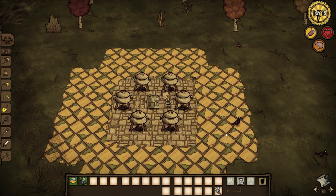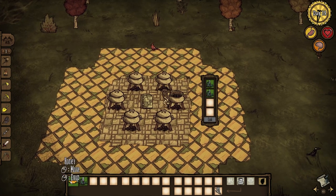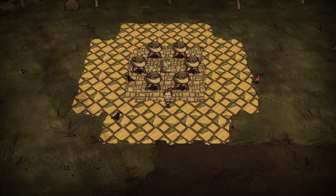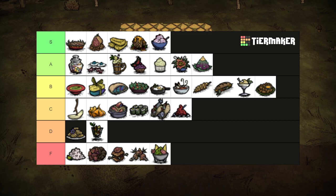I guess we're going back to the 70s jello craze with jelly salad. Two leafy meat and two honey gives us this gloriously green gooey delight. It restores 37.5 hunger and 50 sanity. Unfortunately, Wort can't take advantage of this, so it's not as applicable as ice cream, but much cheaper since lure plants are a frequent spawn during the spring. It earns its spot in A tier.